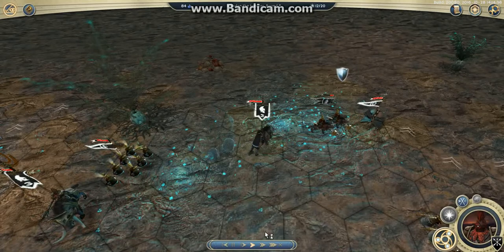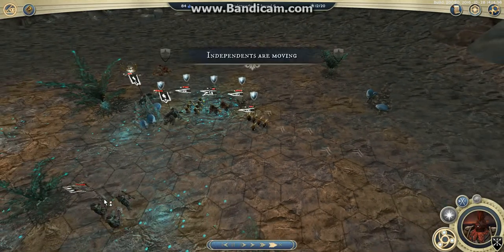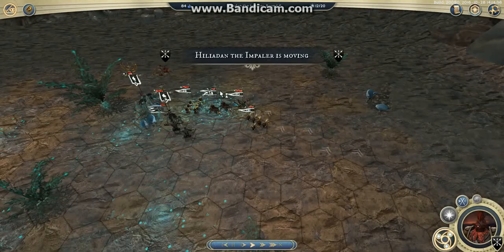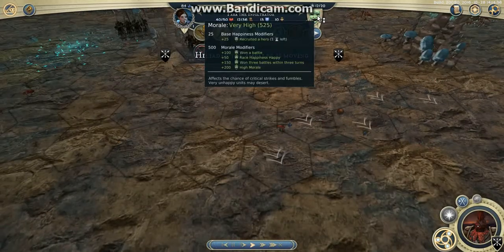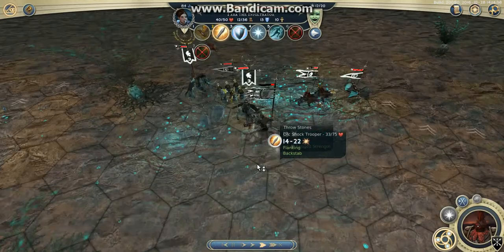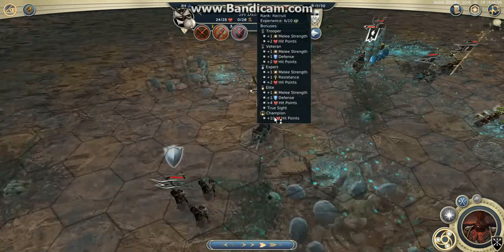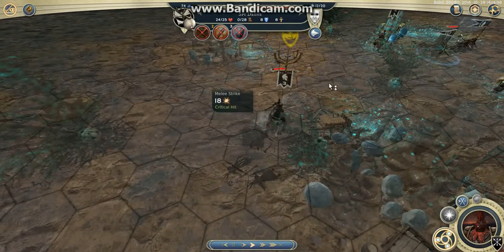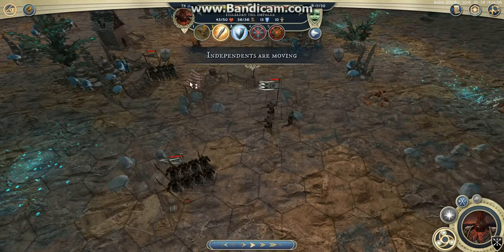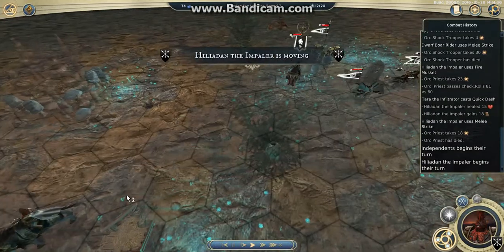I moved back my units and positioned Tara so that she gets hit. The Shock Trooper attacked Tara and she struck twice with critical hits because I've got Imperial Authority, so high morale and high chances of crits. I retreated the Prospector, flanked the Shock Trooper while making sure I wouldn't get hit by the Orc Priest, and got some small XP from my Spy Drone. Then I tried something new: I charged forward, shot the musket on the Priest, used Quick Dash to restore 50% movement points, then charged the Priest and killed it.